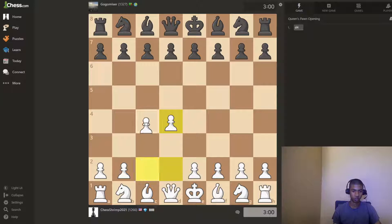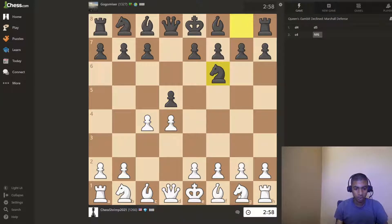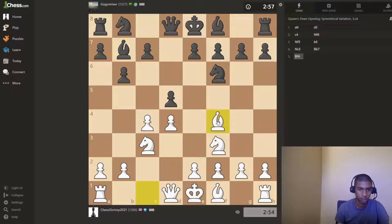Alright, b4, c4 — Queen's Gambit — knight to f3, knight to c3, bishop there.